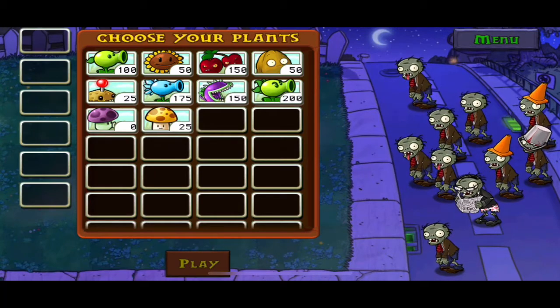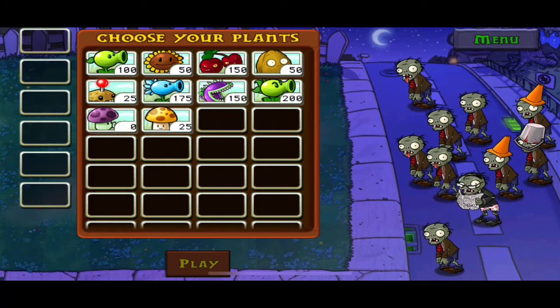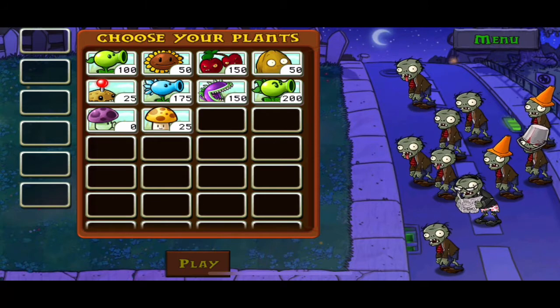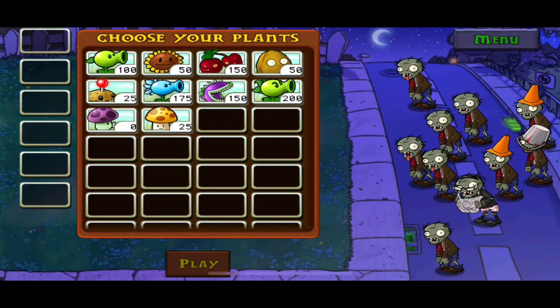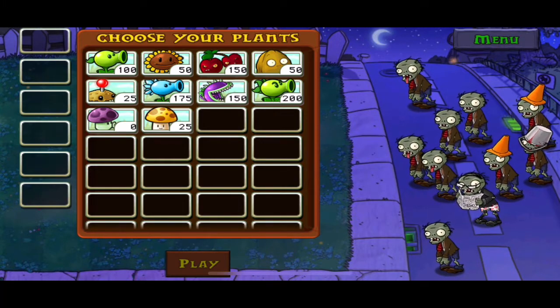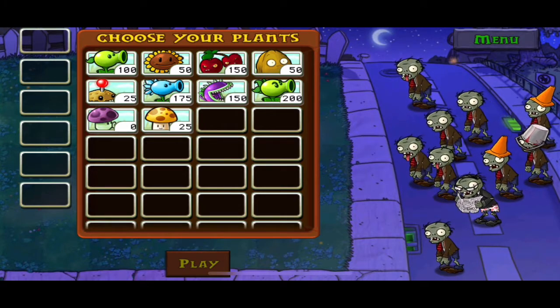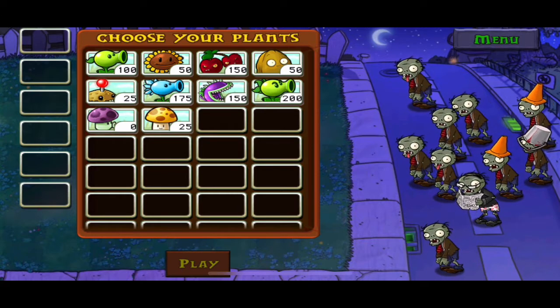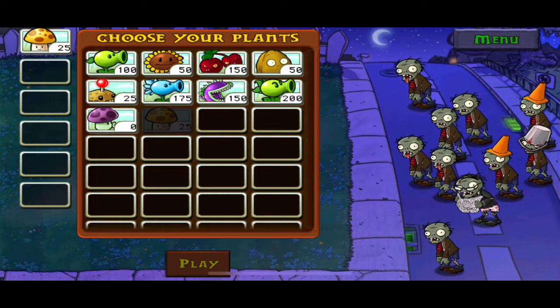Hey ladies and gentlemen, my name is the Clink Shirt, welcome to part number four — or maybe episode four — of the Plants vs. Zombies walkthrough. We're continuing the nighttime levels. We only completed the first level last time and got ourselves a nice sun shroom, which I look forward to using. Without further ado, let's get started as I pick our plants — first up, the sun shroom.